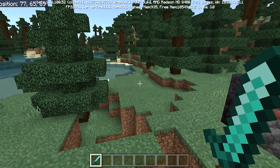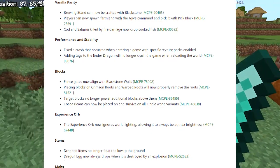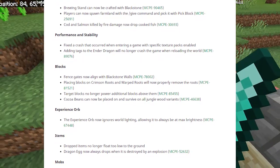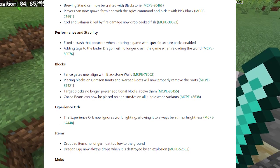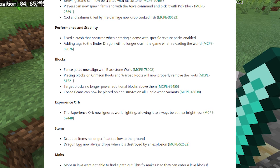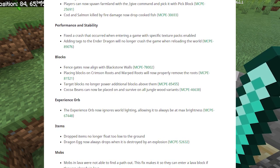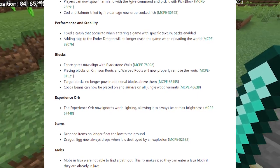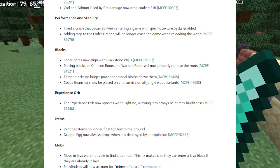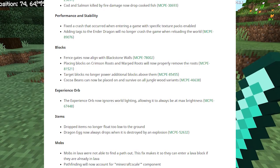First we have vanilla parity bug fixes. Brewing stand can now be crafted with blackstone. Players can now spawn farmland with the slash give command or pick it with pick block. Cod and salmon killed by fire damage now drops cooked fish. Those are the new vanilla parity fixes.